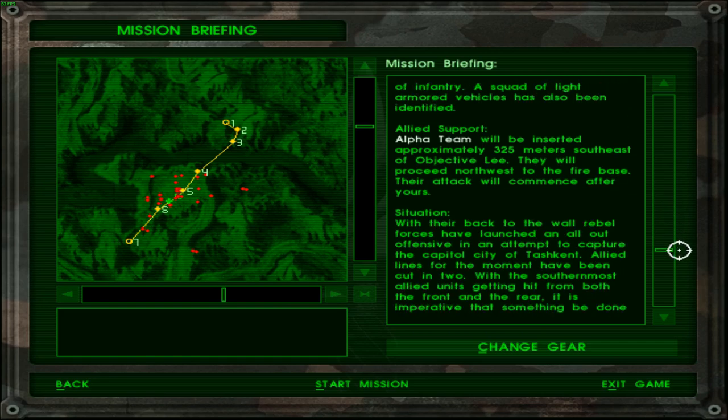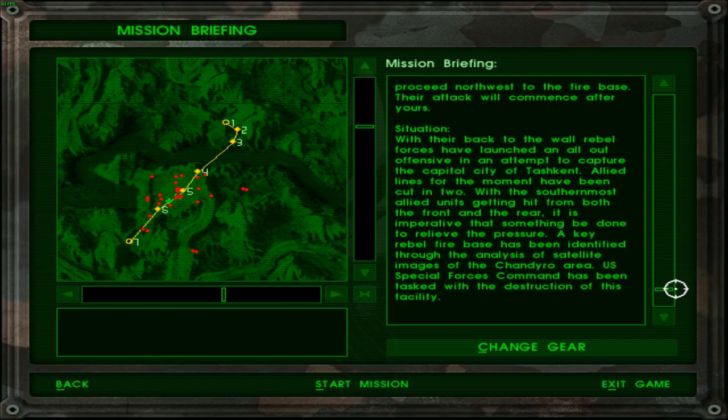Allied support: Alpha team will be inserted approximately 325 meters southeast of the objective. They will proceed northwest to the fire base, and their attack will commence after ours. Situation: with their back to the wall, rebel forces have launched an all-out offensive in an attempt to capture the capital city of Tashkent.